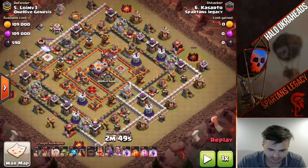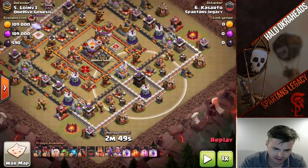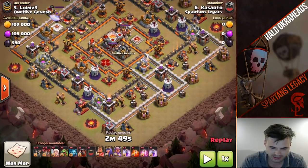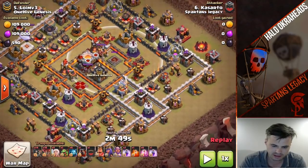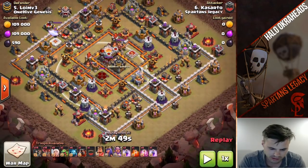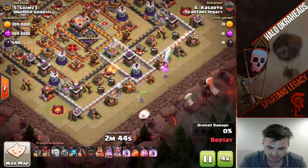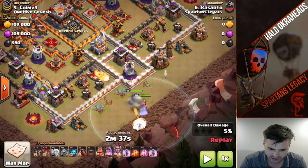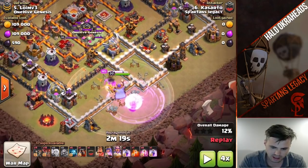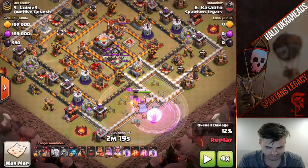Brilliantly done and executed. He could have gone the other way but I like going this way. He faced the enemy queen - that's mainly the reason he went that way. If he went the other way with a symmetrical base, the same queen walk would have killed the queen too. That's one reason why you enter where you do. The baby dragon was used for funneling - it got the job done. That test almost caused problems but thankfully he had the wall break so the queen was pathing correctly.